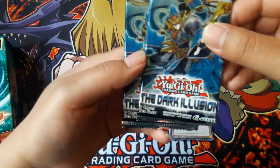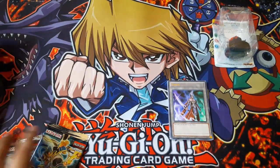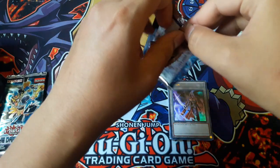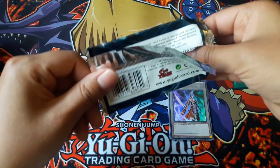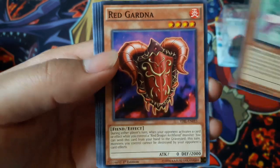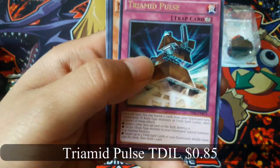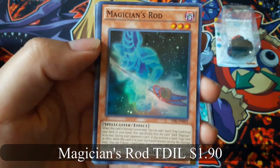Got two Dark Illusion packs, I'll open those next - you are guaranteed holofoils in these. Got Fairytale Snow, Fairytale Snow again, and Magician's Run for a super rare. That's nice - it's a pretty good card.